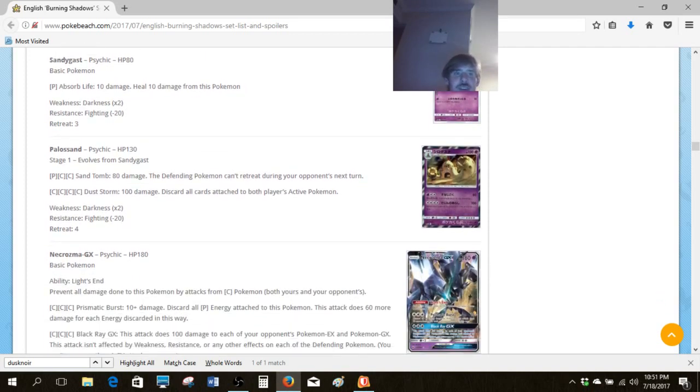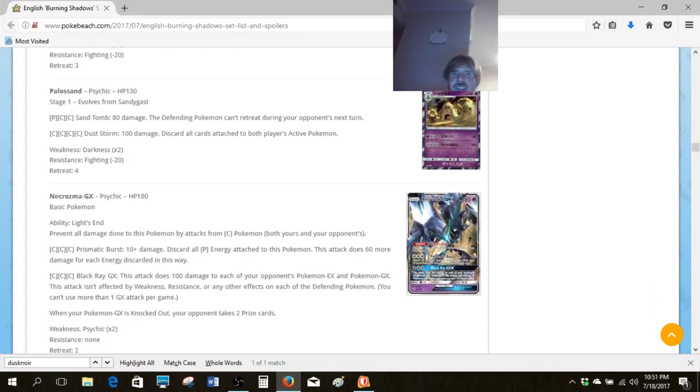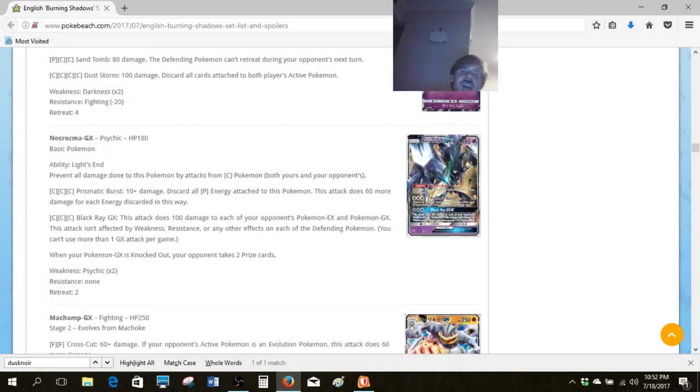We've got the Palossand family. The pre-vo doesn't really matter much, but I think Palossand is pretty neat. The first attack isn't anything incredible, but the second attack is kind of cool — you're discarding all cards attached to both players' active Pokemon, which means discarding all energy on Palossand. That's pretty rough, because for that to be really good you have to be in a situation where your four energy is really worth what you're discarding. Maybe some marginal potential in a good deck-out deck, but you'll really need to stretch to find a good combo for this card.